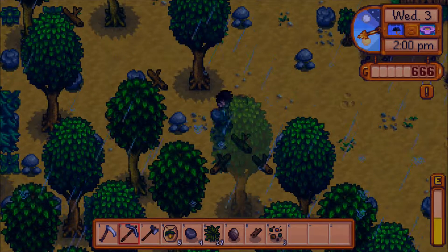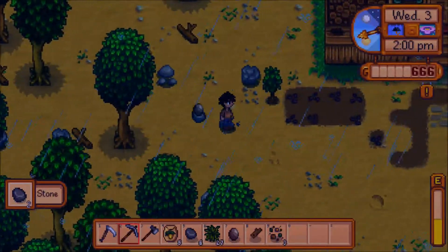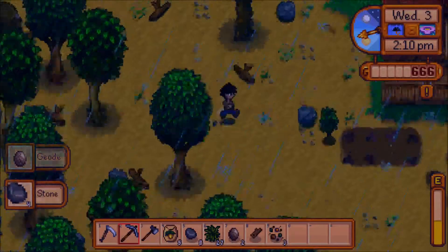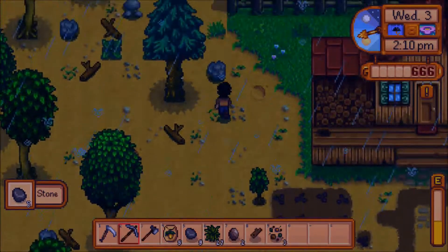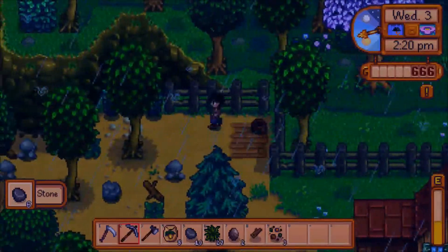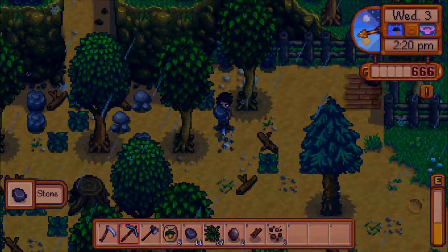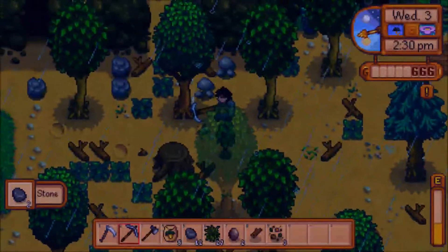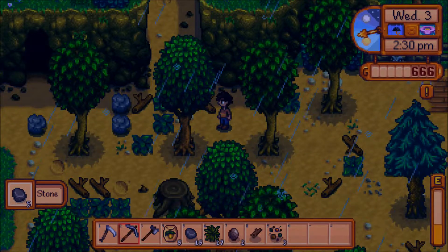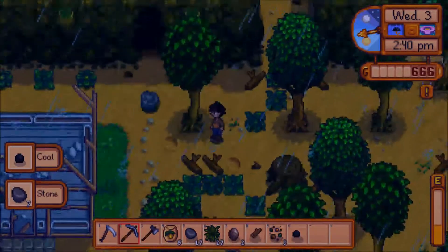We're going to break that rock — going to break all of these rocks. Man, this is very large land. This is friggin' huge. To take a word out of the president-elect's vocabulary — it is huge. I'm going to fix this place up bigly.